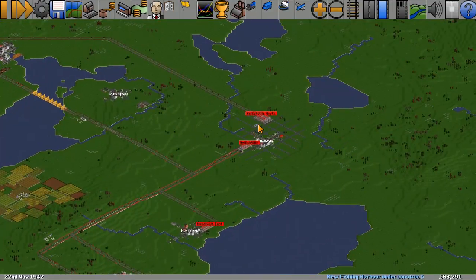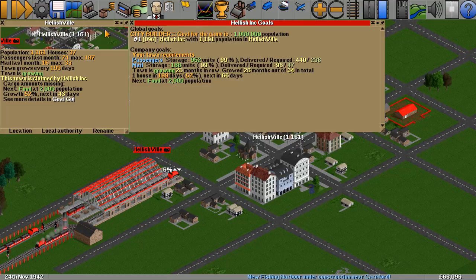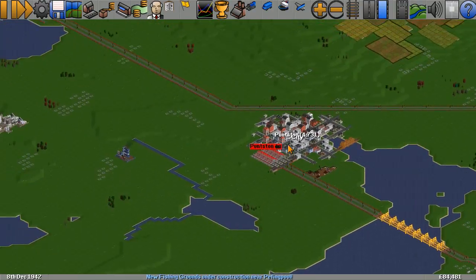Quick stop, check how Hellishville is getting on. Right, we're back above the thousand now, it's doing well. So that means we require mail, which is also doing well. We're at 99% on both of them, so our current service is well into what we need. Mail is roughly double and passengers is roughly double what we need. Town is growing 26 months in a row now - that is absolutely brilliant. It's growing 27 months out of 35 in total. Food is going to be at 2000, so we really need to get this sorted out.